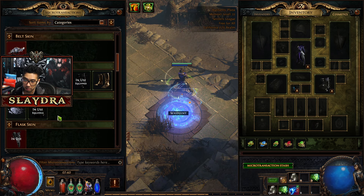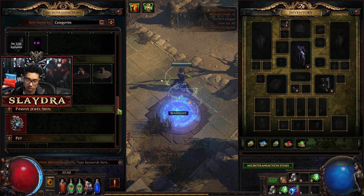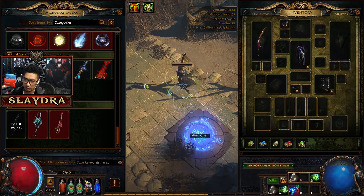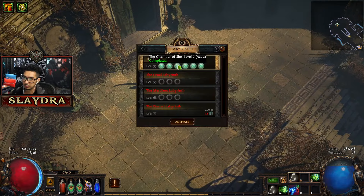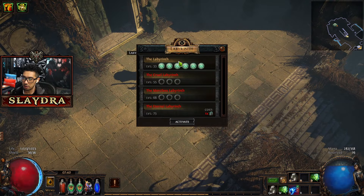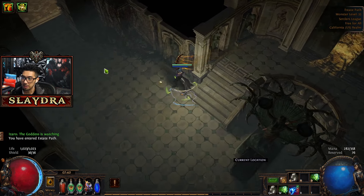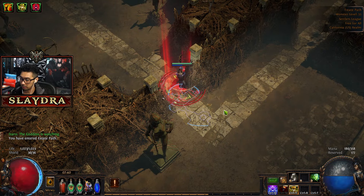We also opened up the shop where you can get different skins. There are free skins in the game — if I equip these, all of them were free skins I got just by playing. In fact, all of the cosmetics I have equipped were free skins acquired through gameplay challenges.